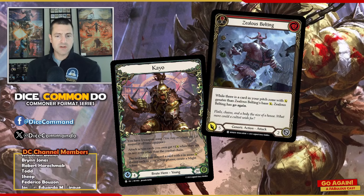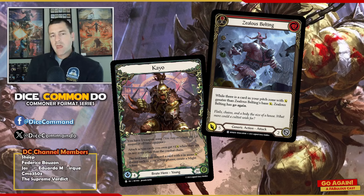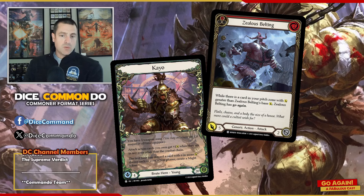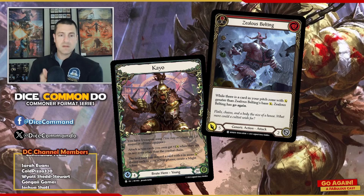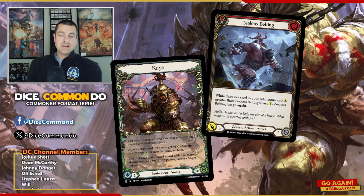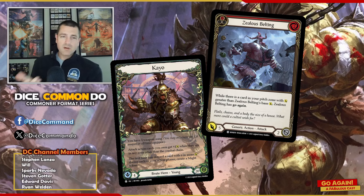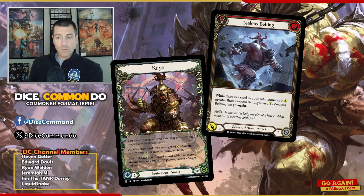The last piece of this is Zealous Belting. Zealous Belting itself is a 2-cost for 5 — in line with what we've been talking about — which means it still chucks for a 6. What's very interesting about Zealous Belting: if you read it, while there's a card in your pitch zone with attack greater than Zealous Belting's base — a vast majority of the cards in this deck are fives, all of the Blues are fives, but they're not when you're in your pitch zone because of KO. KO only affects the combat chain, so while it's in your pitch zone, a blue 5 actually gives Zealous Belting go again. There's no card chuck you have to do, so you could do Zealous into Critical Strike. You could absolutely do it.